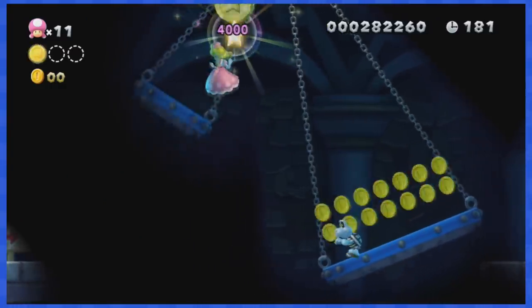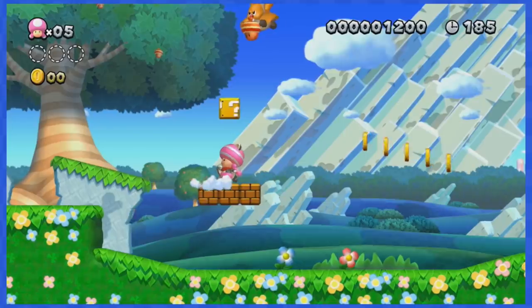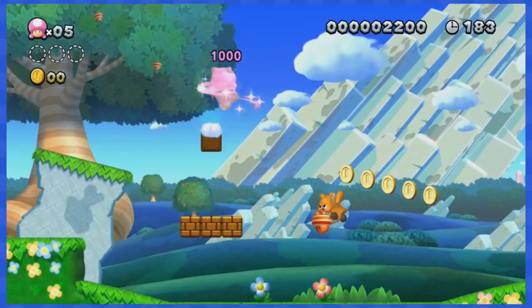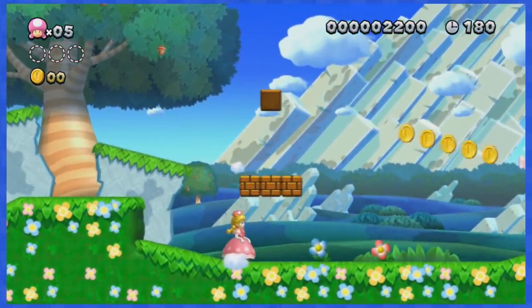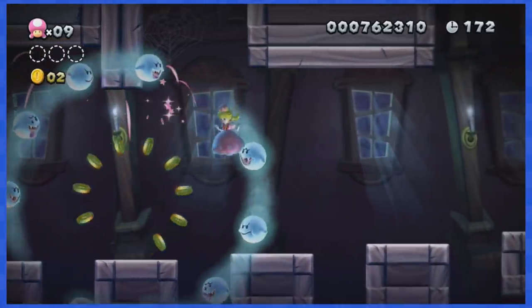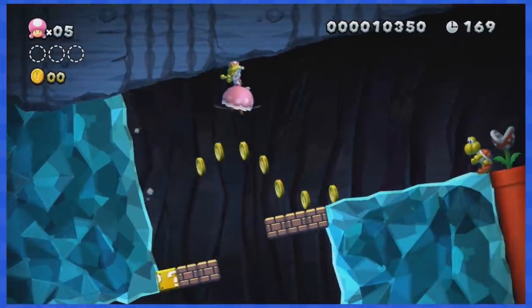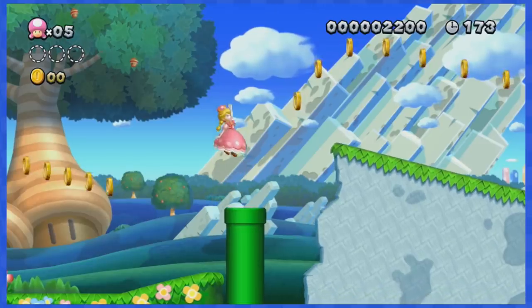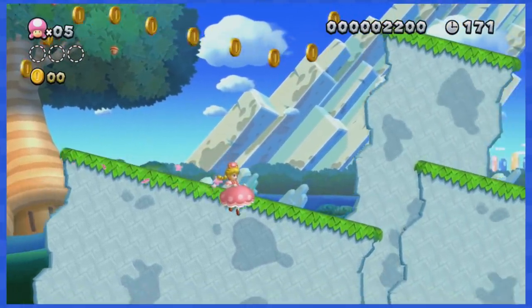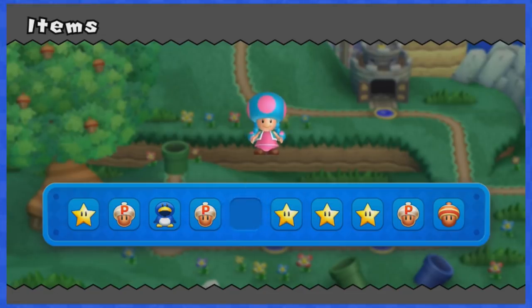Collecting Star Coins doesn't increase the coin counter, so it won't be an issue. Peachette can be obtained by playing as Toadette and collecting a Super Crown, which is available right from the start in World 1-1. Taking damage as Peachette turns us back into Toadette, which will force us to lose a life and start the level over. So this means that in addition to avoiding all of the coins, we cannot take any damage.